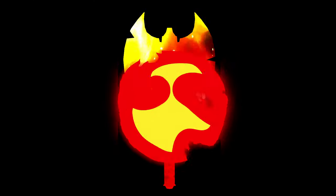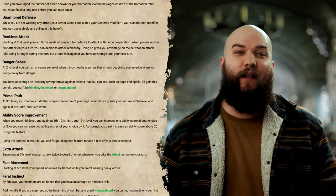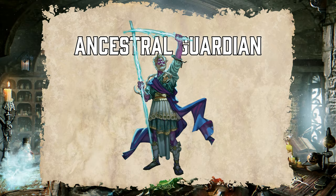On that note, let's move on to level 3, where we'll choose our Barbarian's Primal Path that will grant us new features when we choose the subclass, as well as at 6th, 10th, and 14th level. We'll start off with a fantastic option in the Ancestral Guardian.